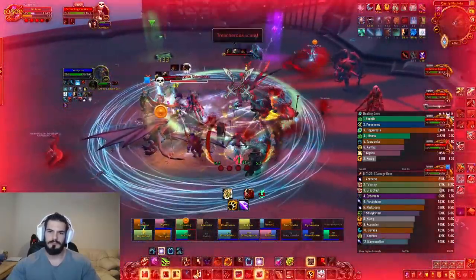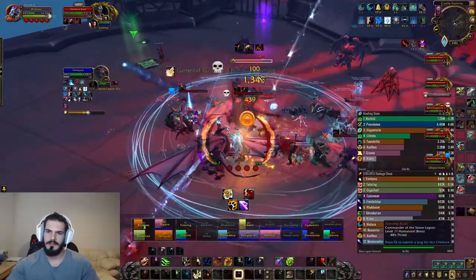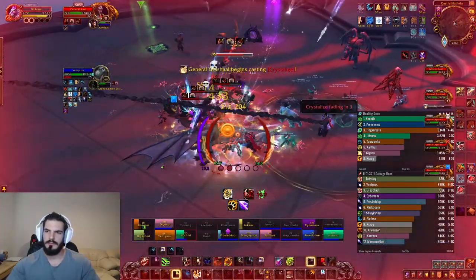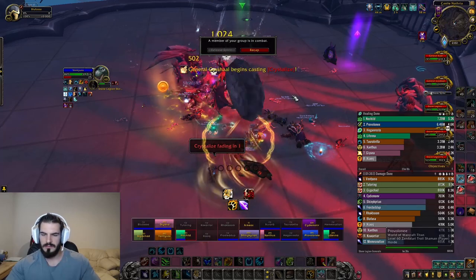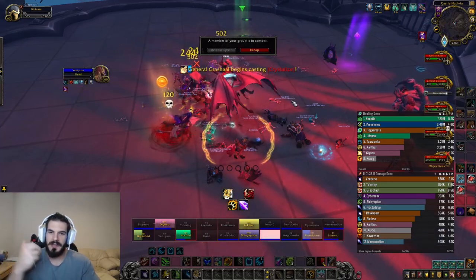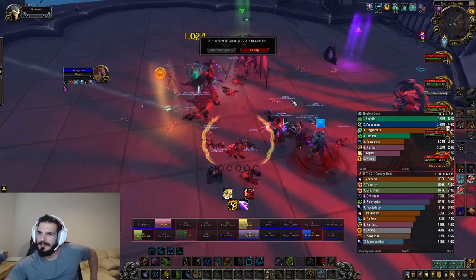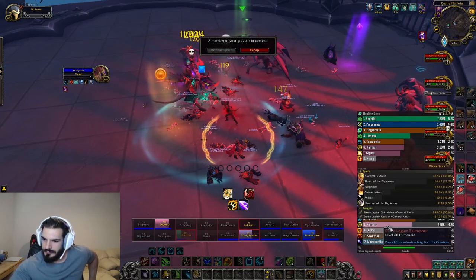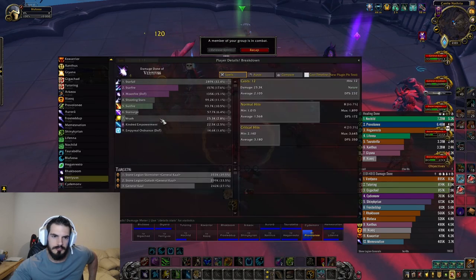For feral cleave, the ads are kind of all over the place. Usually in dungeons, my cleave involves spreading rakes and buffing with primal wrath, but I wasn't really able to do this because the ads were moving quite often. I think feral AOE is a little lackluster in general compared to some of the other specs.